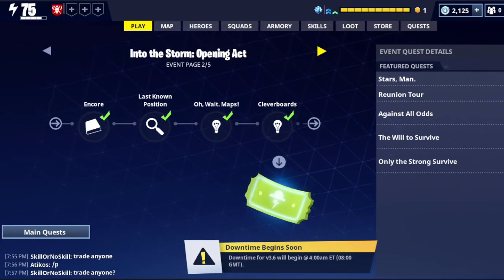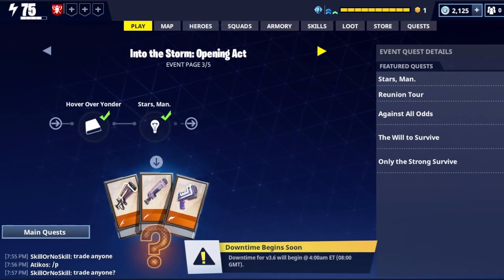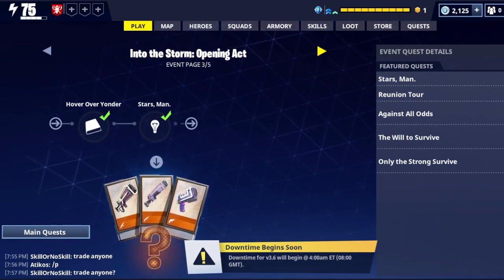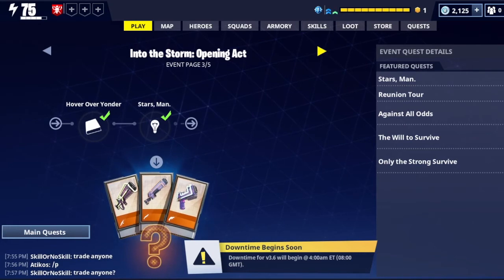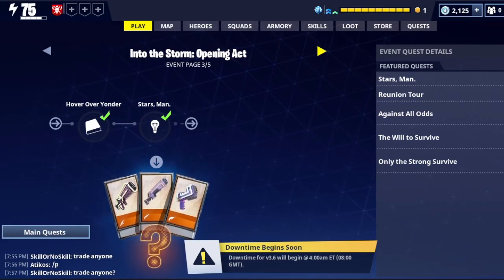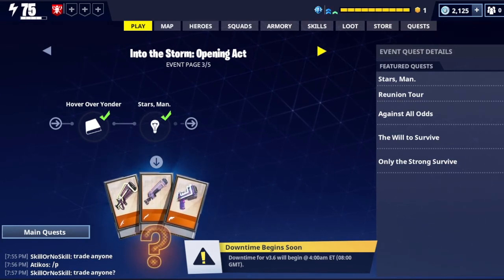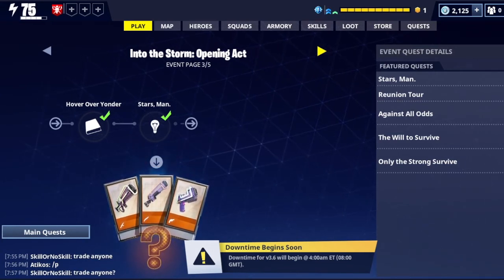Hover Over Yonder: deploy smart boards. You'll be able to do this in two missions. I'd suggest doing any kind of mission — as long as you go over the outskirts of the map, the boards should be there and you'll be able to deploy them.